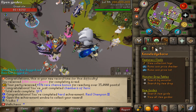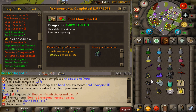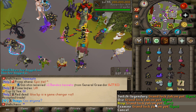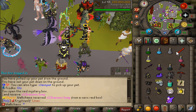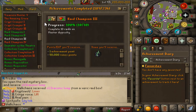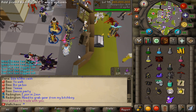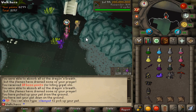We got achievement number 189 — the Raid Champion — which rewards the Zarek raid box. Using the Grand Falcon luck pat for some RNG, we opened the Zarek box and got a Dragonic Lamp. It doesn't go toward the collection log, but we converted it into a Dragonic Plate Body using the lamp — and we can now sell that for three billion. Very nice.